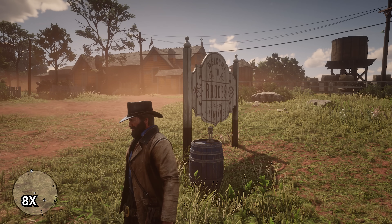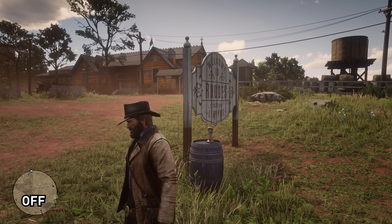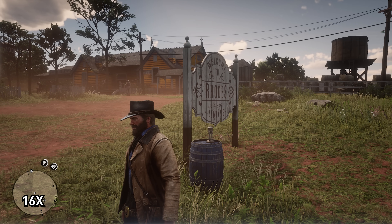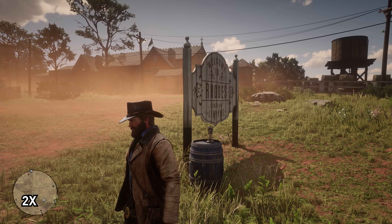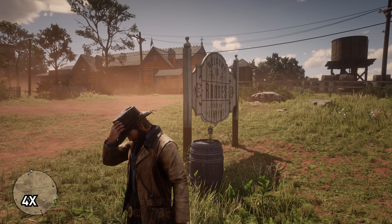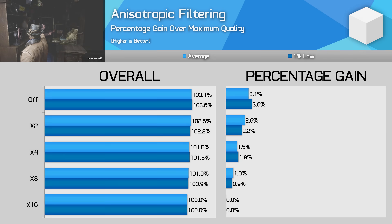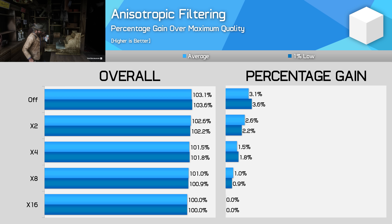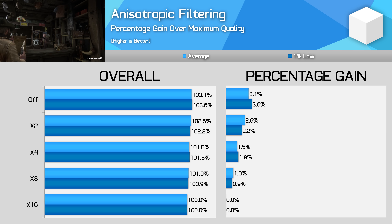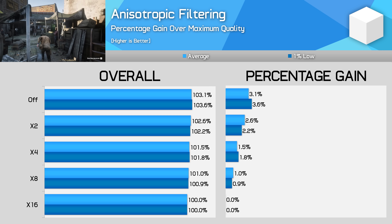Anisotropic filtering improves texture clarity when viewing items at odd angles and for distant objects. Anything below four times can deliver quite blurry and low-resolution textures even when texture quality is set to ultra. Four times is the minimum I'd want to use, but 16 times is a slight step up in quality that I feel is worth it. When looking at performance, 16 times becomes the obvious choice because of its improved visual quality compared to four times for only a marginal reduction to frame rate. For most gamers, 16 times should be set and forget for Red Dead as well as most other games.